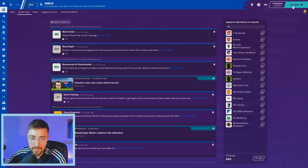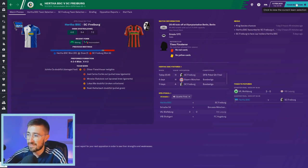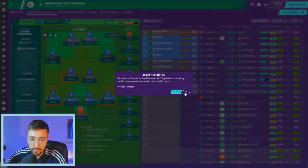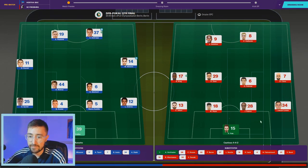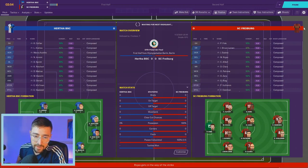It's against Freiburg at home — a cup quarterfinal, potential silverware, so we're taking this seriously. Strong team selected: David Mattress comes in to start in midfield, Sprint and Andro at full-back, Haaland and Killman up front — Mbappe and Jalo on the bench. It's a cup game so Carl Collier needs to play as well. Freiburg go 4-4-2 — Victor Osimhen is still playing in 2031, up front for them.